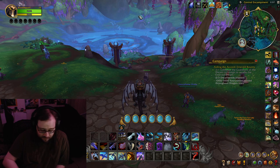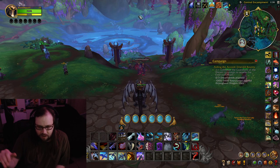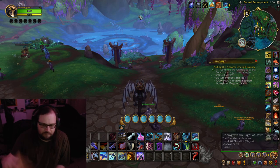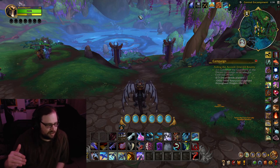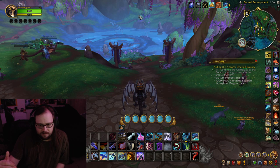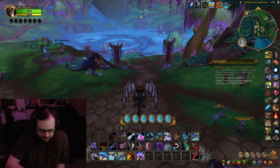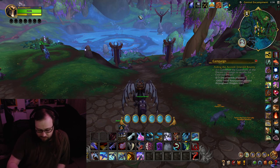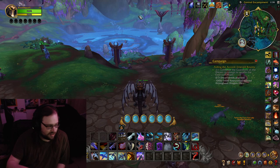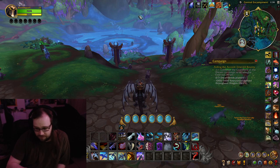Diablo had a patch hotfix today. There has been a buff to Lightning Steel — it still only comes from Helltides. Some people were complaining it should come from other sources, and I kind of want that but I'm fine with the bump up. Maybe they should make Helltides more consistent. For the blood drive, we've unlocked the second tier, which gets a mount — so there is a free mount in Diablo. You just log in and you get it.